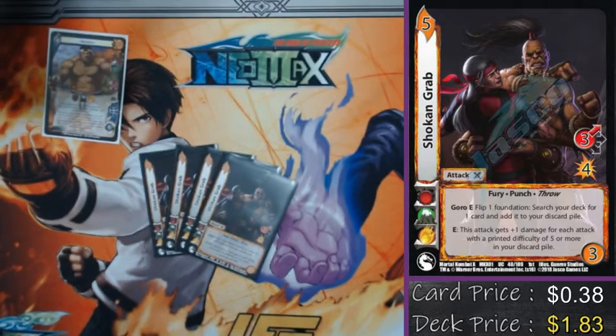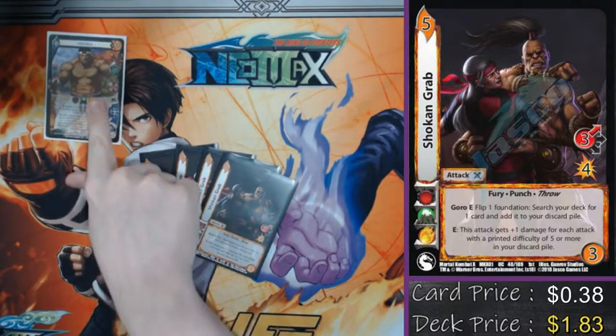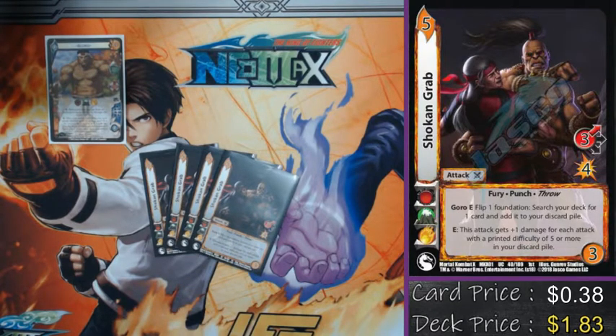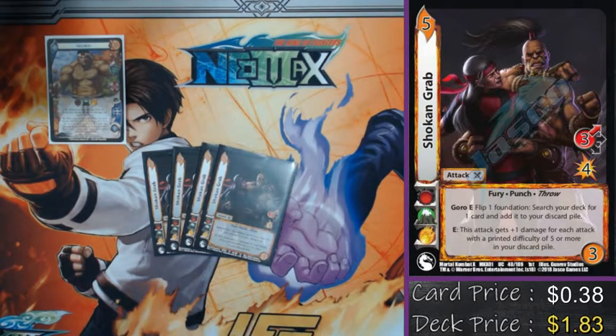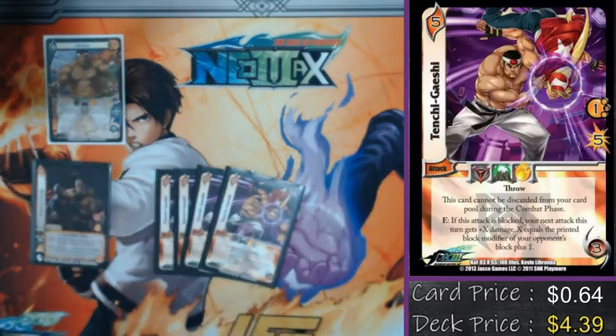With that, let's get into the attack lineup. The big card I built the whole attack lineup around was Choke and Grab. Worth noting that Goro E does not count because my name is Goro — it only applies to the Goro with four hands, not the one with the headband. The real part about this card that I like is the plus one damage for each five-difficulty throw or five-difficulty attack in my discard pile. Every attack in this deck is a throw and they're all five difficulty, so the idea is I'll play Choke and Grab as my first attack, giving it plus seven or eight damage — they're going to have to block it, and that sets up the rest of my string to hopefully kill you.